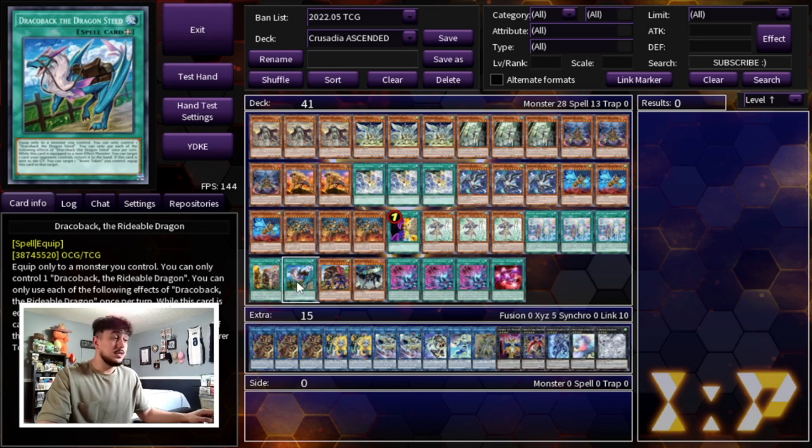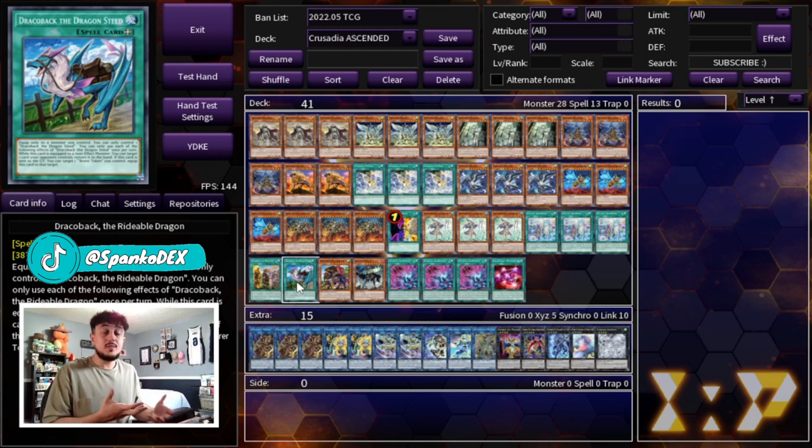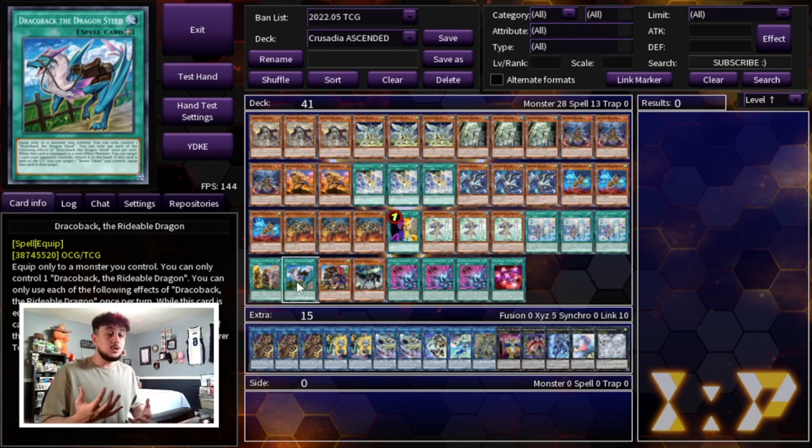I actually went to Nationals recently and this is the exact deck I was playing. I ended up going 2-0 in my first two rounds — against Despia and against Swordsoul. The only reason I dropped was because I really wanted to do other things at the event, like meeting Jaden Yuki's and Aster Phoenix's voice actors, trading, playing side events, and just having the full Nationals experience. But this exact list went 2-0 against two meta decks.